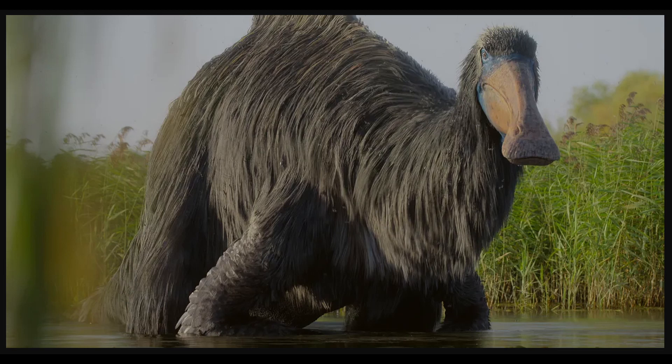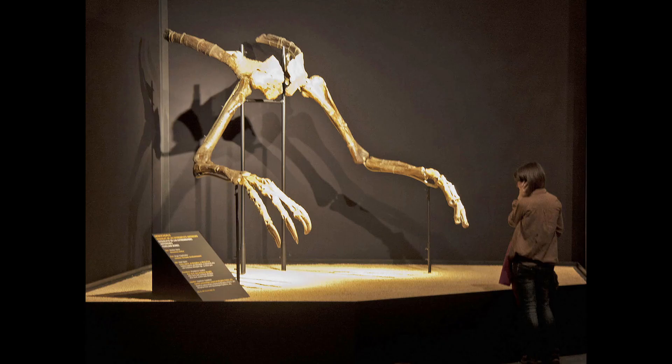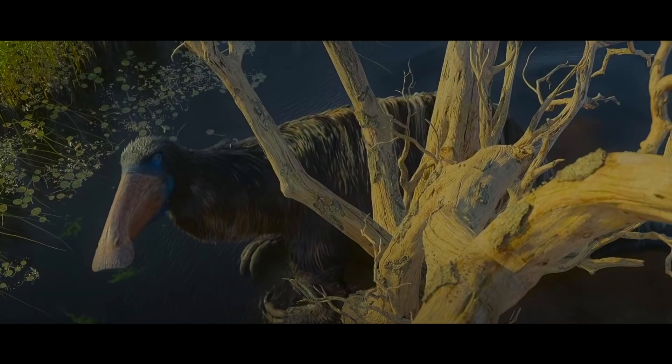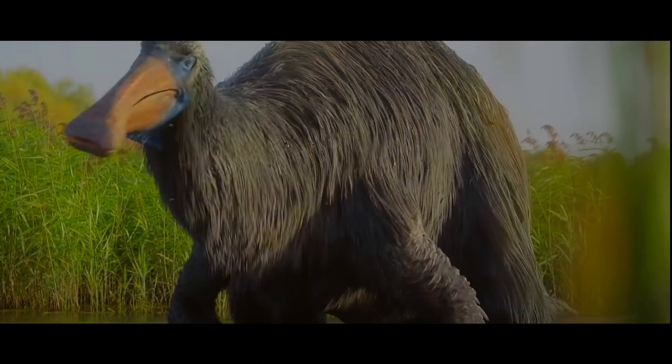Up next we get one of my favorite very bizarre dinosaurs: Deinocheirus. These guys have had a bit of a transformation over the years in paleontology — for quite a while the only bones we had from them were their arms, and those arms look absolutely menacing. The name Deinocheirus quite literally translates to 'horrible hand,' so it's not hard to see why. In this depiction we get to see it act more like a giant water buffalo. While they are shown with feathers, they're not quite the same as the velociraptor; instead, the Deinocheirus is shown with a very long, almost hair-like structure covering its body.